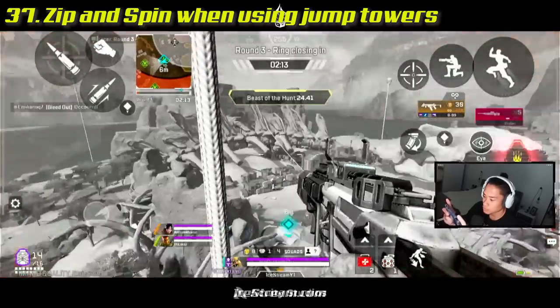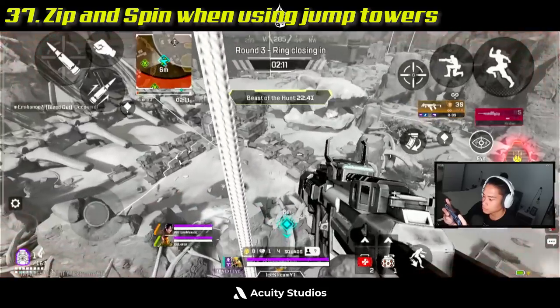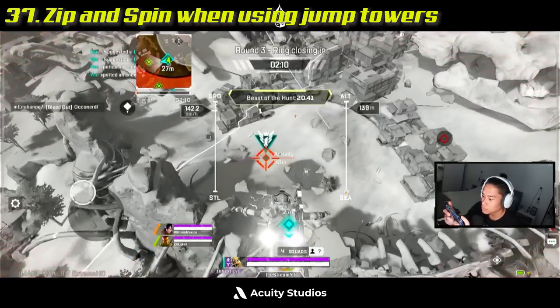Make sure you don't keep the same spinning pattern on the jump tower. Keep changing directions — left, right, right, left — basically keep it random.